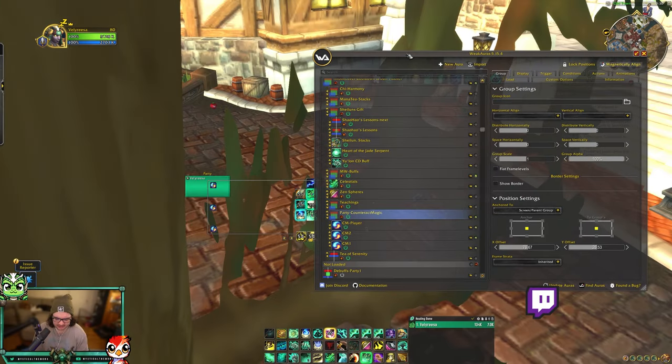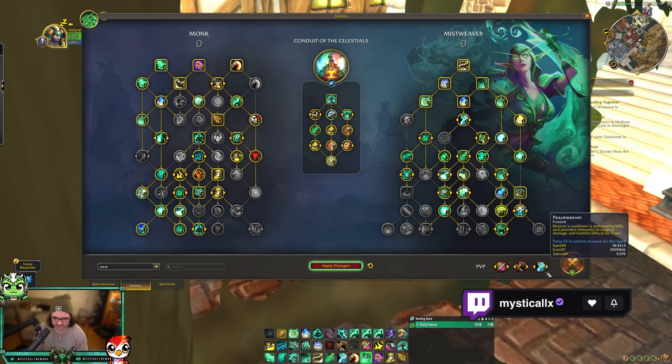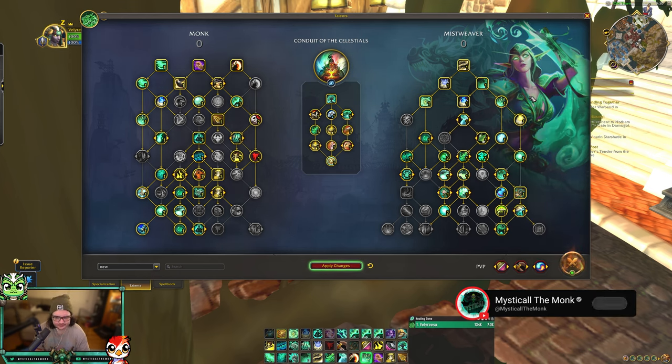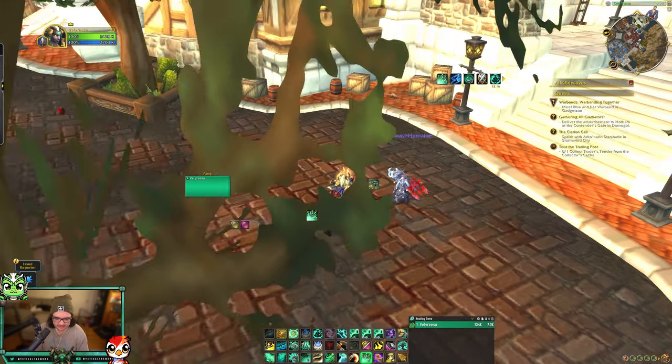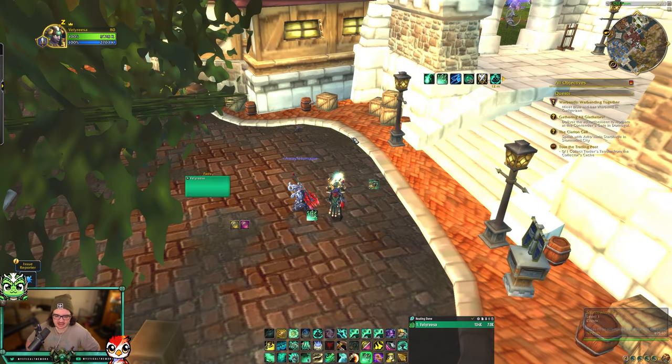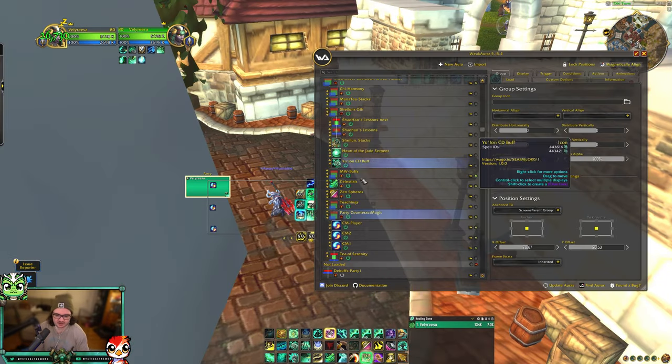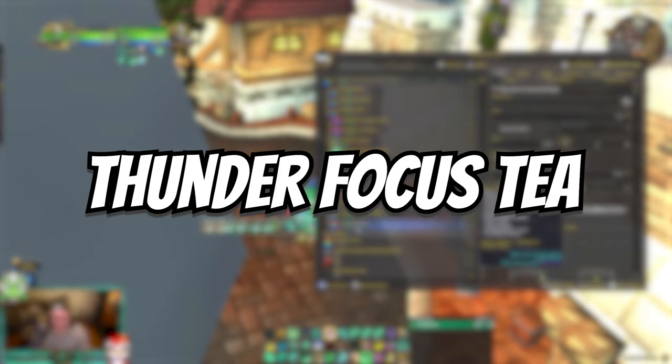Counteract Magic — this is for PvP only. This shows on your raid frames when your teammates have the Counteract Magic buff on them. It's really important to track this buff because once you get to three buffs, even if you just dispel one buff at a time, your teammates will keep that buff. So keep that in mind — I think it's really important to track Counteract Magic as much as you can.